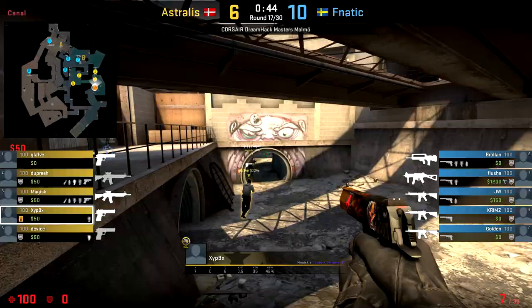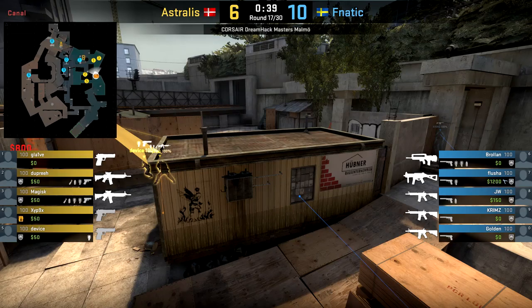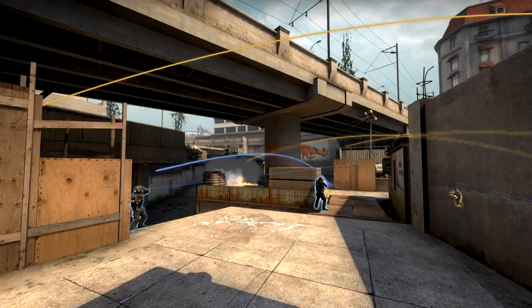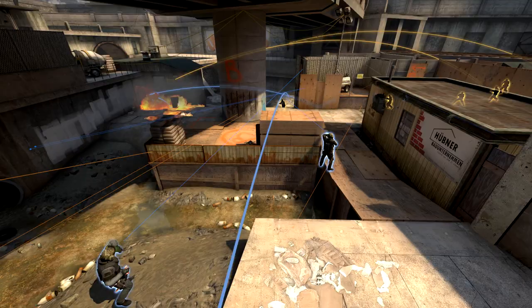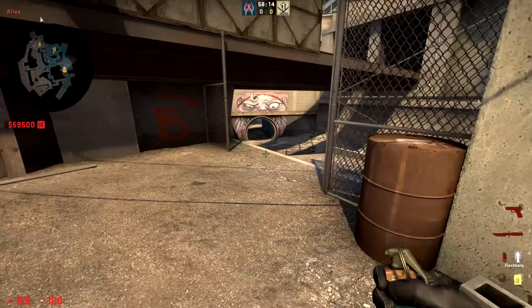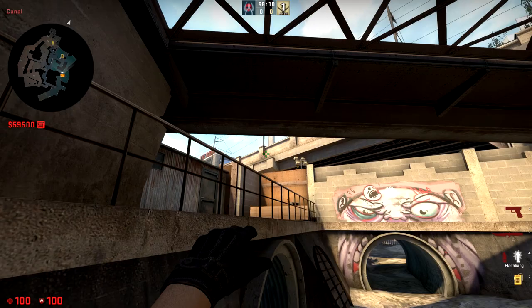The second flashbang Zipix likes to use during B executes pops quite high and in front of the pillar at site. This gives it a high chance of flashing most of the B defenders, especially ABC, CT, water, and even heaven. At the same time, due to its efficient placement, it allows teammates to push up through the monster tunnel without worrying too much about getting flashed, since the flashbang will be behind the pillar from their line of sight. For the lineup, come over to the stairs and aim up slightly left of the square block in the bridge. Run a bit and release with a left click throw.